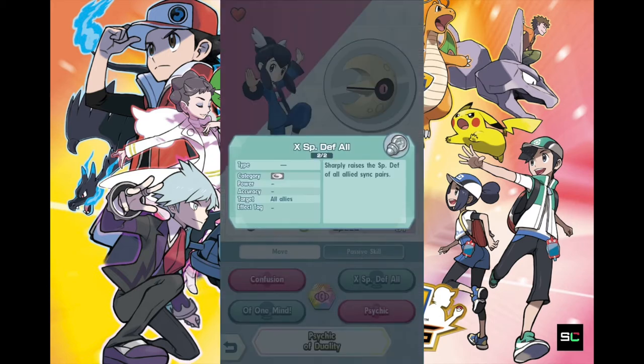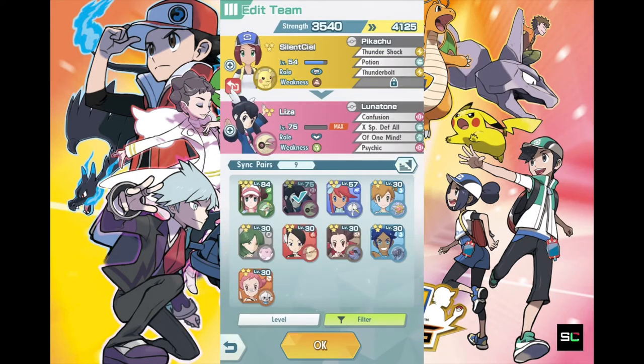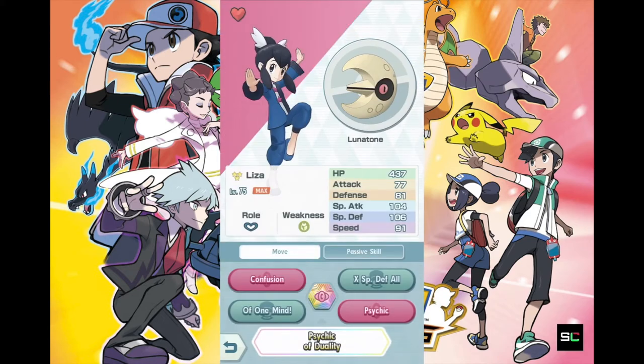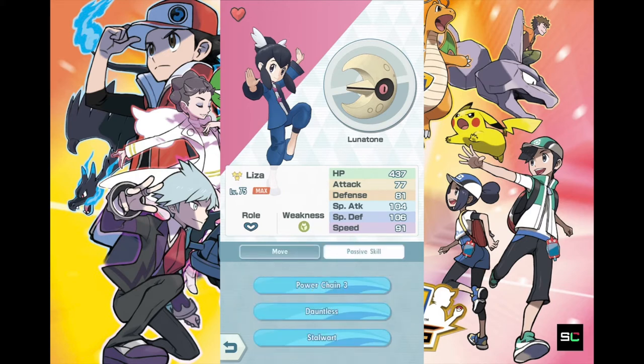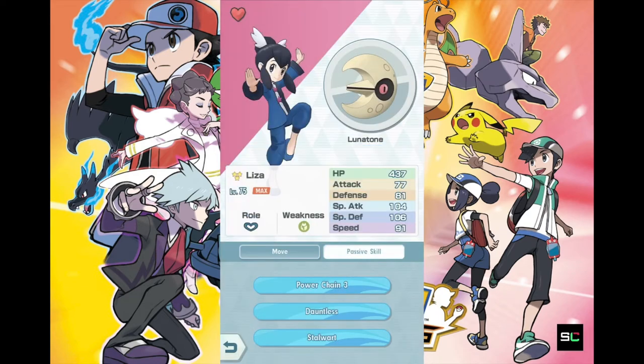She also has X SP Defense All, which is pretty useful against opponents that use the special attack stat. If you want your team's Pokemon to survive longer, this trainer is definitely one to take note of and max out if possible. Sadly, Lunastone doesn't evolve, but she's a tank and with the skills and supports Lunastone learns, that's fantastic. There's also the passive skill: power up moves when Unity bonus is in effect.